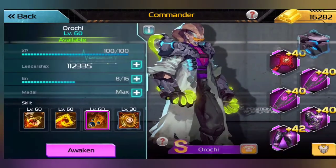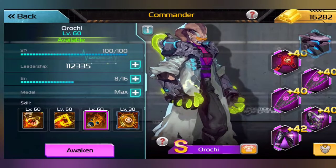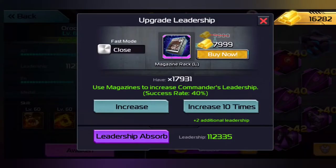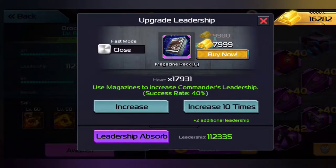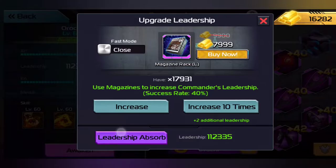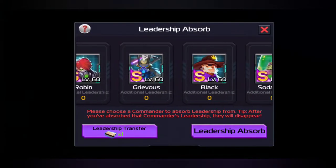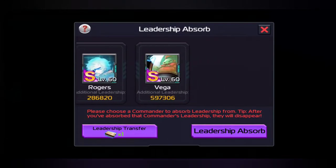So what we're going to be doing is go over here and click on Orochi, then click on this little plus mark right here next to his leadership. Then what we do is go down to Leadership Absorb at the bottom of the screen with that purple button. And then we scroll all the way to the right. Just so you guys know, if this is green and says times one, then that will show that you have one in your possession and you can use it.